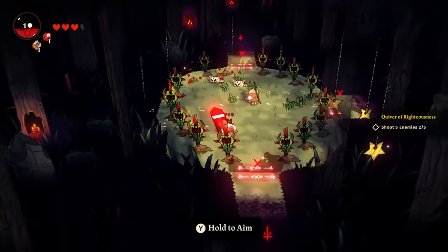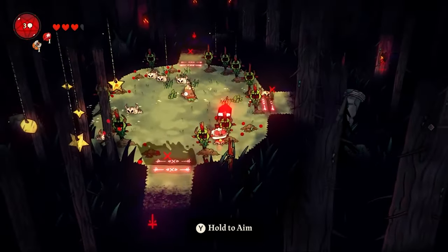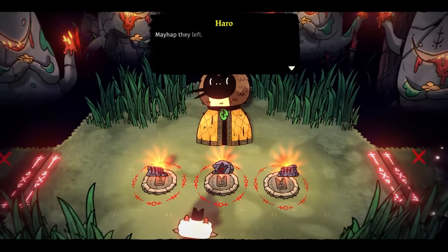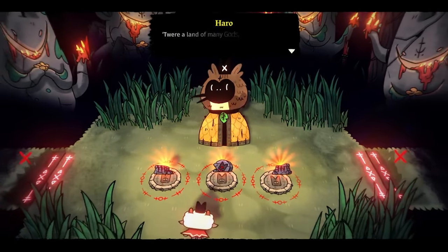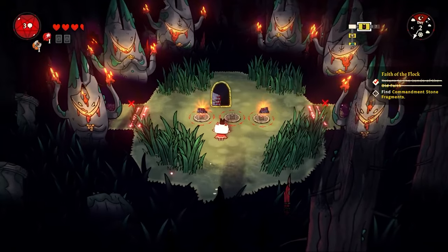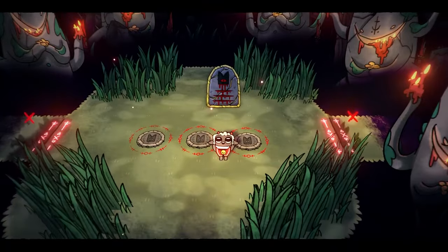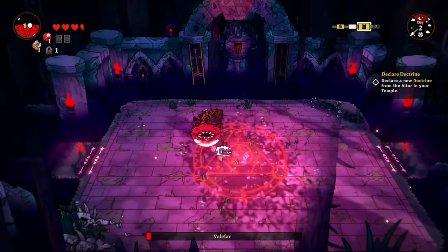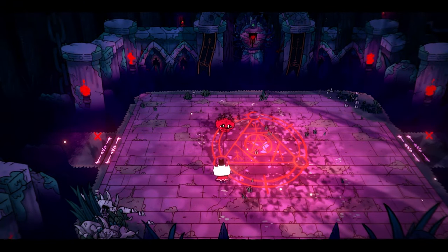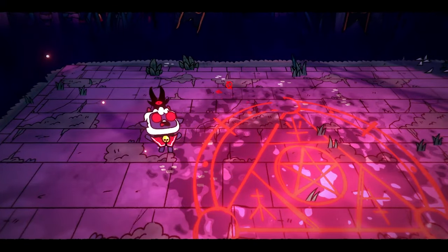The first magical ability is a run-of-the-mill projectile attack. We also come across Harrow, who explains the importance of commandment stones — you can get these every time a follower levels up or from killing bosses inside dungeons. Once we have a full commandment tablet made, we can go into the church and unlock powerful rituals and passive traits that will enhance the way our cult acts. Another mini-boss has been felled today, putting us one step closer to fighting Leshy.